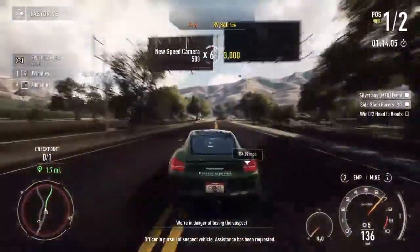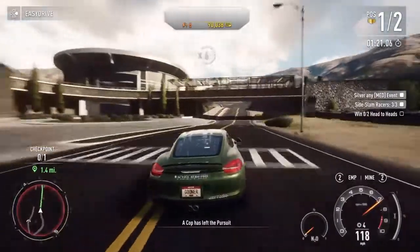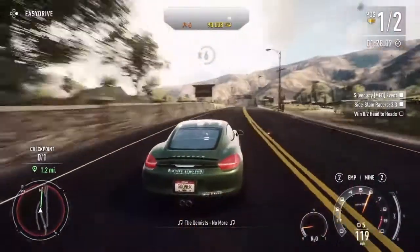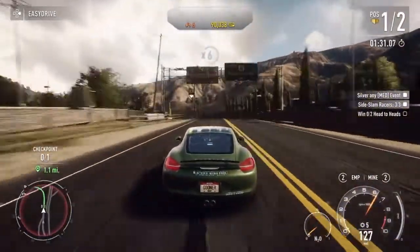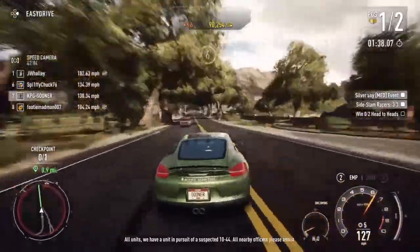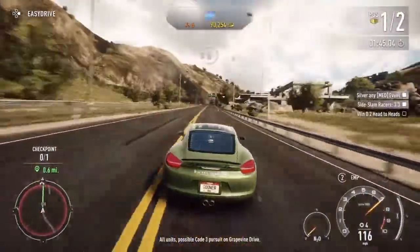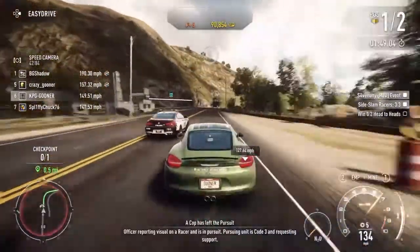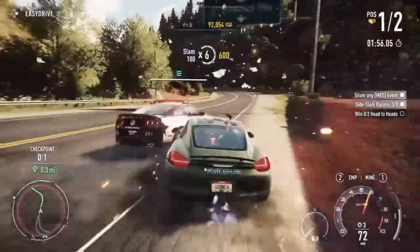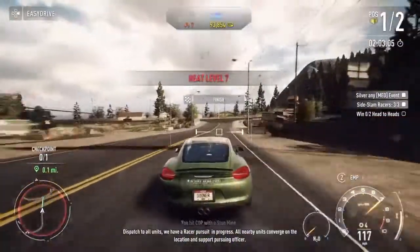We're not at a very high level yet, still getting used to all the controls. I can't wait to play as the police — maybe we'll do that in the next episode. In this episode we're concentrating on events as a racer. We've got just under a mile to go. I've deployed a stun mine — hopefully he drives over it. The police have caught up with us — that's all we need. Just keep out of their way, there's another one trying to crunch me into the side. Finish line just up here!